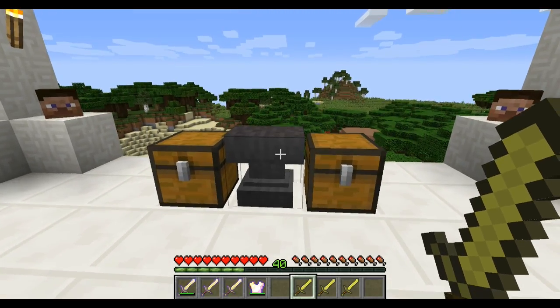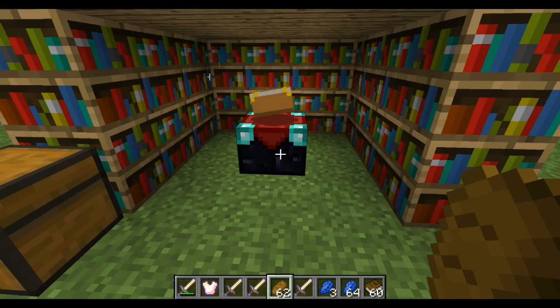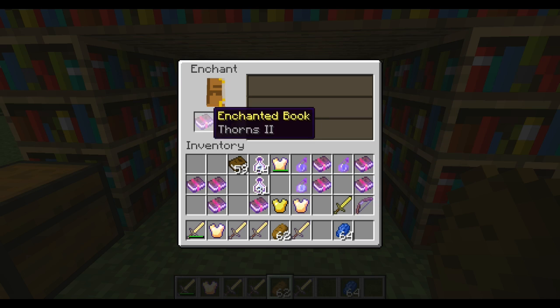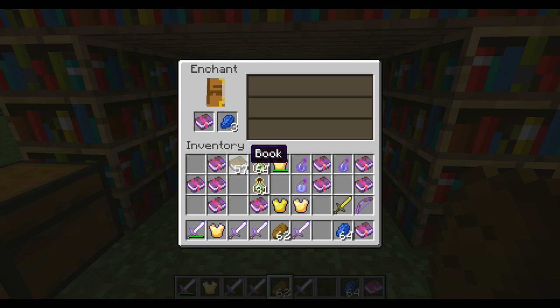Today I'm going to be focusing on anvils and how to use anvils to enchant tools and weapons using enchanted books. The first thing you want to do is go over to your enchantment table, grab some books, throw some books in with some lapis, and enchant away. Simple as that — book, lapis, enchant: Efficiency 4, Thorns 2, Power 4, etc.